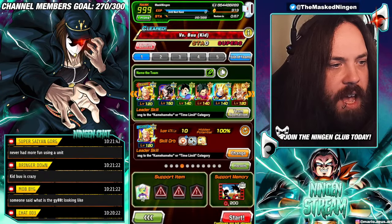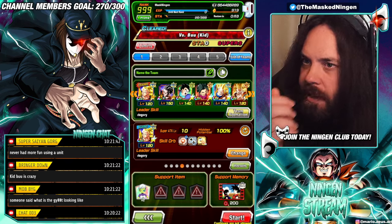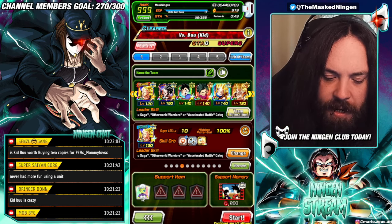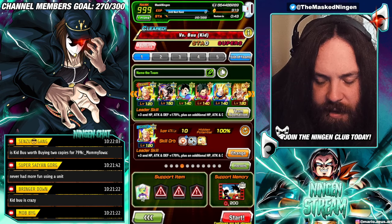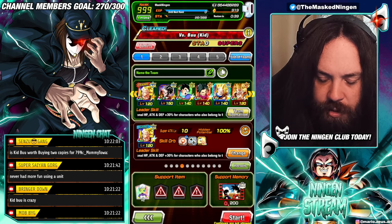We're going to try the nuke strategy for those struggling against Kid Buu, even with the AGL Goku — his team is good here, but once you get into INT Kid Buu and he starts building up his attack, it becomes very difficult for Goku to survive as his damage reduction runs out.